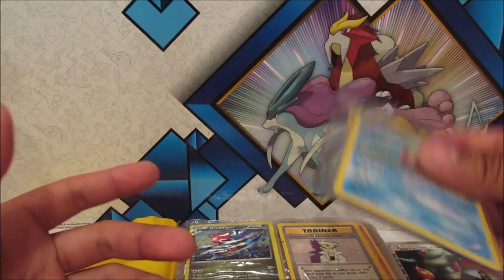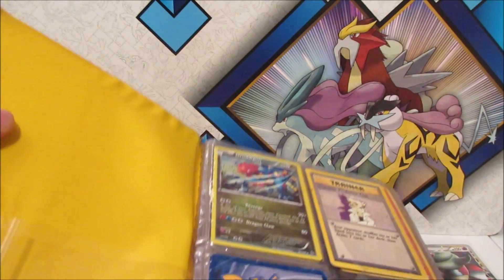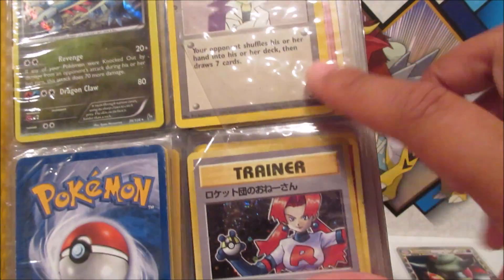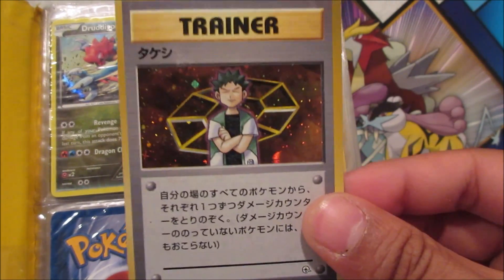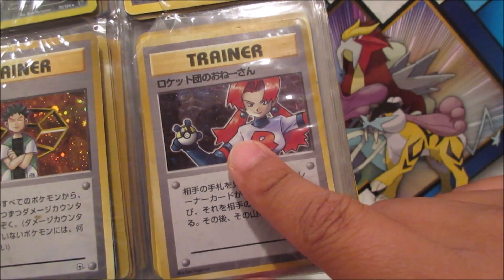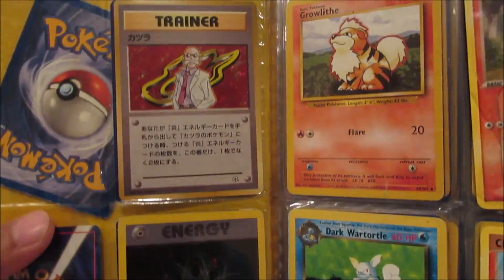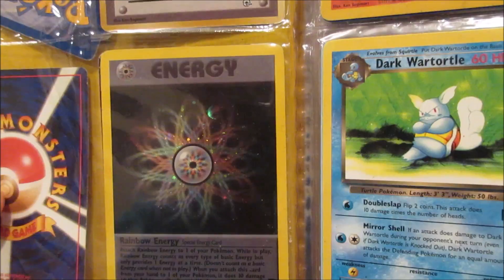All right, jumping into the binder now — that was just the side pocket. Oh my gosh, we got a holographic Druddigon and Imposter Professor Oak. What's this — it's a Japanese card! And the card behind it — oh wow — that's a holographic Brock trainer card, also from a Japanese set. We got a Team Rocket trainer card holographic as well.